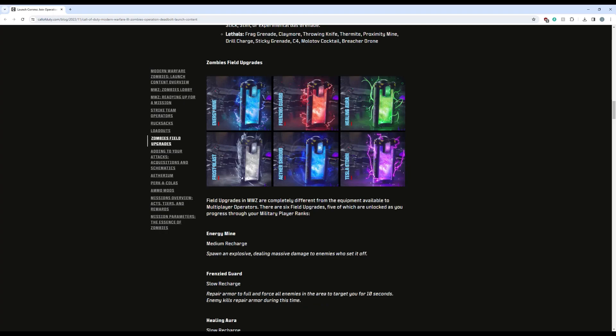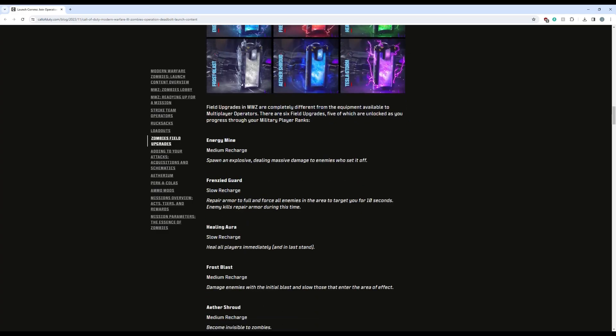Here are all the field upgrades coming to the game: Energy Mine, Frenzied Guard, Healing Aura, Frost Blast, Aether Shroud, and Tesla Storm. Notably missing is Ring of Fire — it's always been the go-to for high rounds and was basically a cheat code that made the game super easy, so it's understandable that they took it out. Maybe we'll see it again in a future season. With these, they each have different recharge times, which I think is really cool.